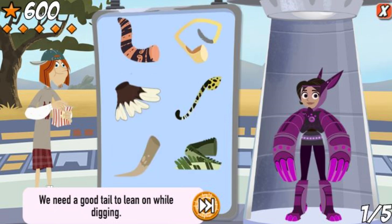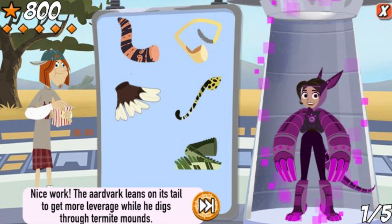We need a good tail to lean on while digging. Nice work! The aardvark leans on its tail to get more leverage while he digs through the concrete-like termite mounds.